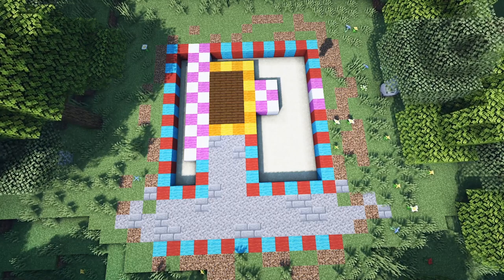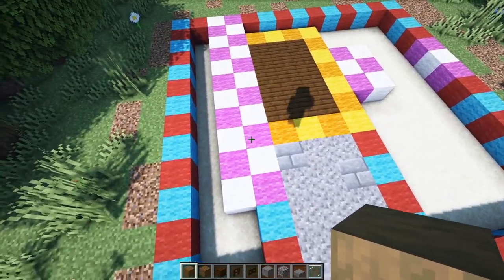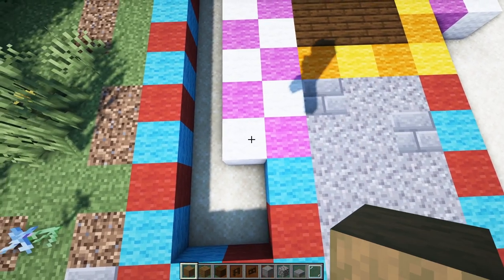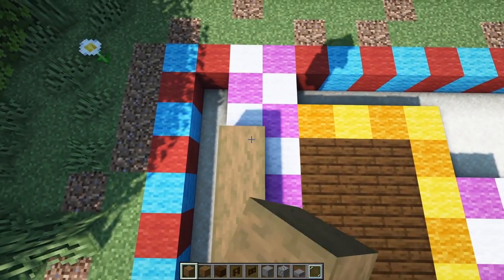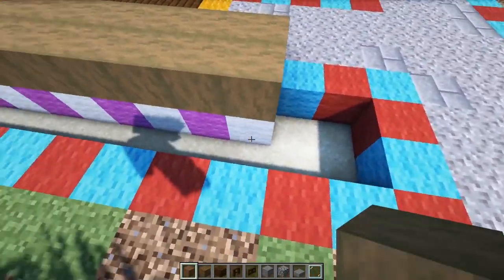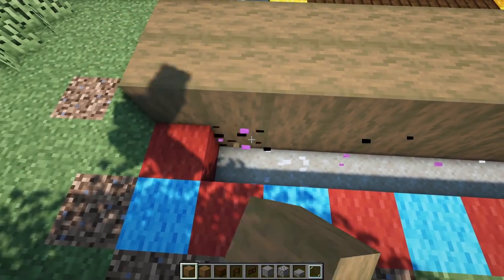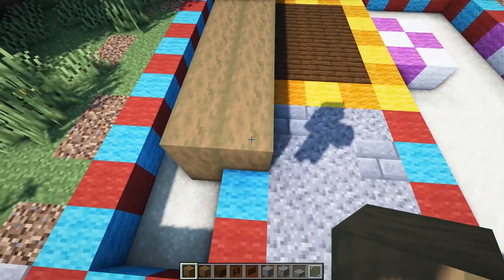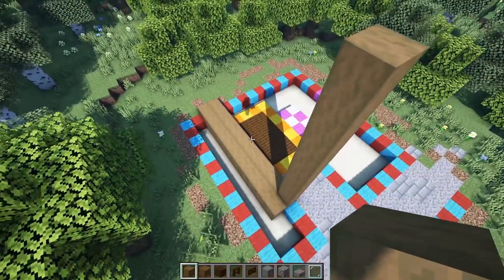We're going to start with the stripped spruce wood and put these on all the pink and white sections. Starting right at this corner, count one through eleven and double it up on both sides. We're going to recess this section down by one - it's going to have a nice water feature - so take these logs down at least one more level so you can see it through that water. Now lift all of this up by eleven, starting on this block - that's already one, so two through eleven.